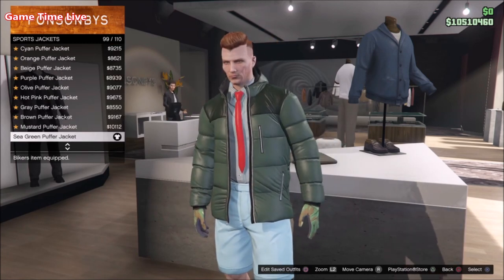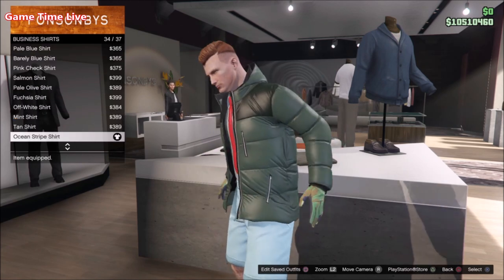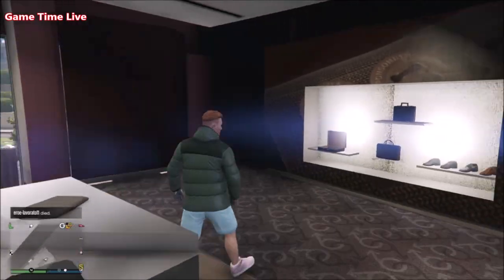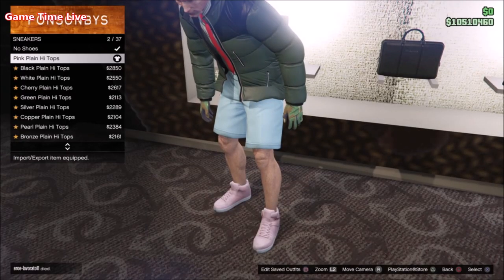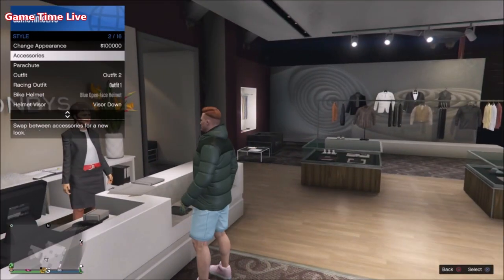The shoes will stay the same — just the Pink Plain High Tops — and again apply the Red Skinny Tie and the Light Woodland Tactical Gloves. Save this on slot number two, and then we're going to be creating another outfit.